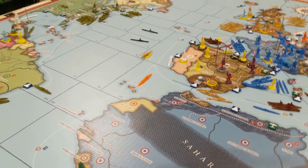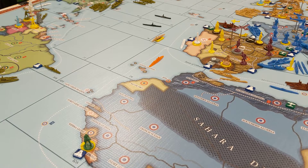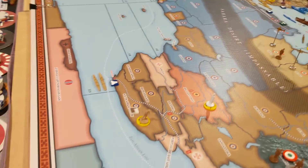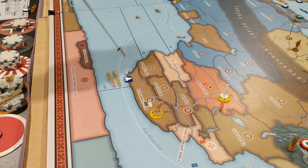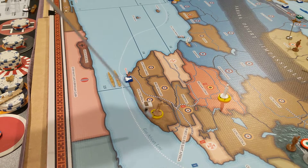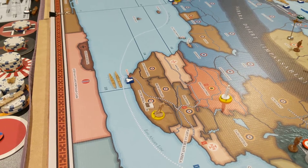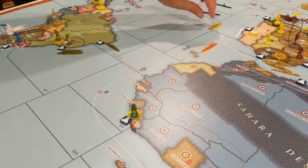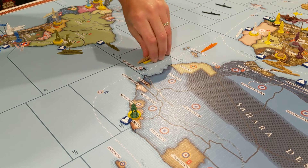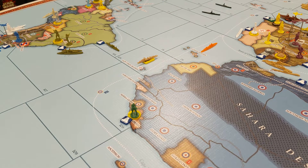This escort corvette is going to continue moving. I want that escort corvette on station so it can provide a modifier against convoy rating on the East African line and on the Cape Town-London line. I want to try to get it down to Cape Town eventually - they only move 2, so he will go 1, 2 and continue his journey south.